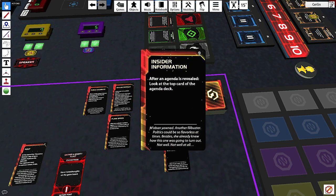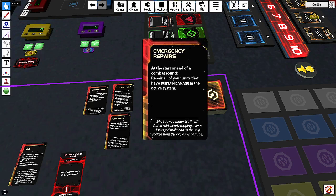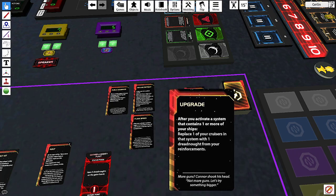Cards with the little chip icon in the top right are Codex cards — in physical games you might need to print those out separately. 'Emergency Repairs': remember sustained damage, the two-hit mechanic? This card lets you reheal all the hits your ship has taken. Pretty cool. There are also combat upgrade cards like 'replace a cruiser with a dreadnought' — quite good.